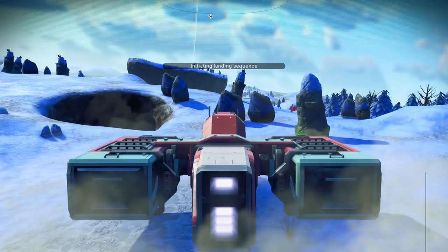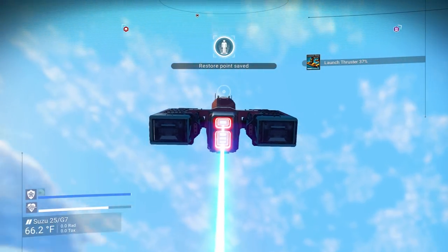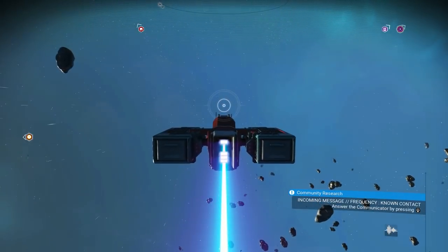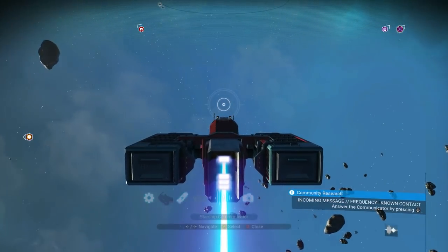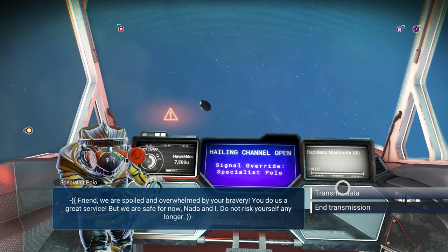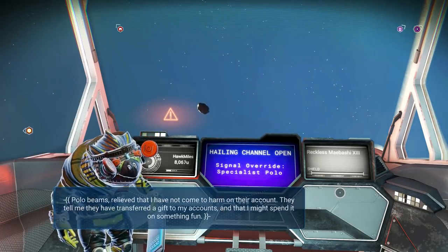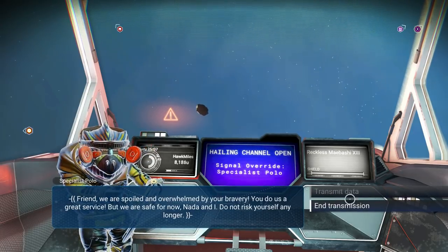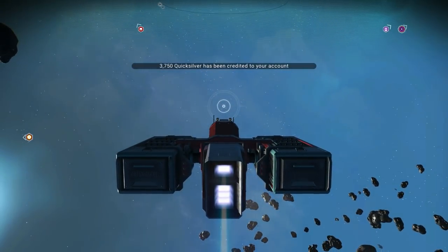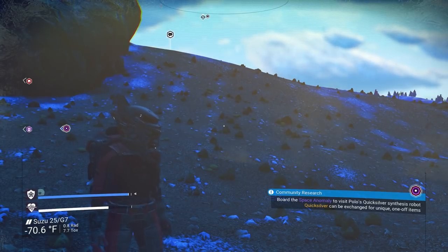I believe I'm done. Let's check. Sandalforks is deactivated. Let's go talk to Polo and see why I reached the maximum. 'Friend, we were spoiled and overwhelmed by your bravery. You do us great service. But we were safe for now.' Transmit data. I think I got 25. 'Do not risk yourself any longer.' All right. So I got about around 25, and I got 3,700 Quicksilver for that. You capped it around 25 sentinels, it looks like.